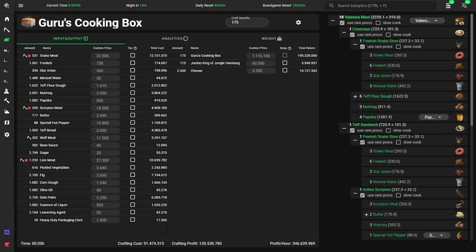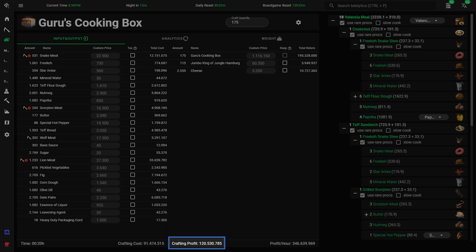Let's say we want to know the materials needed for one day of Valencia Meal Guru boxes. With 350 CP, that would be 175 boxes, which we'll enter as the craft quantity. You'll also want to edit the materials used in the recipe tree on the right. Materials that are sold out on the market are indicated in red — those will most likely be the bottlenecks you'll have to worry about. But how do you actually decide on a meal? I propose a checklist of five items.